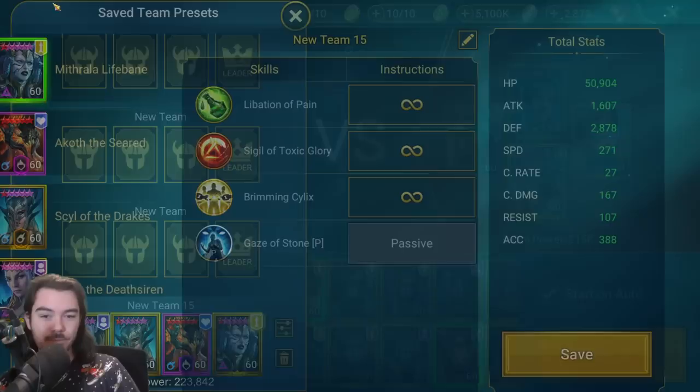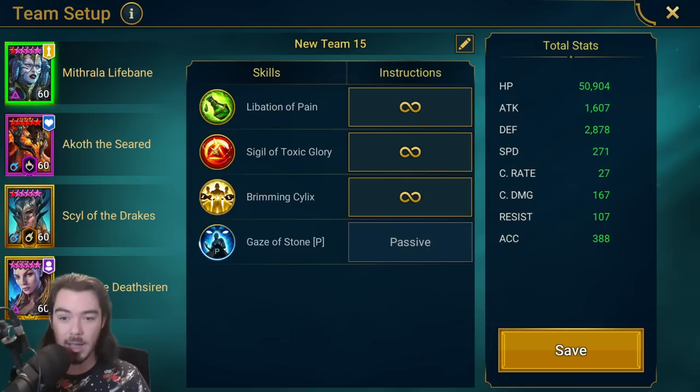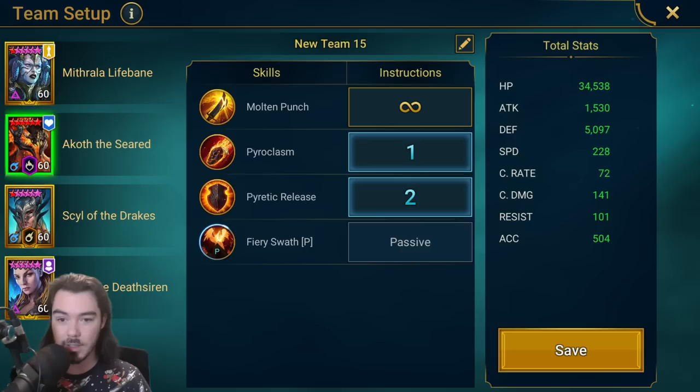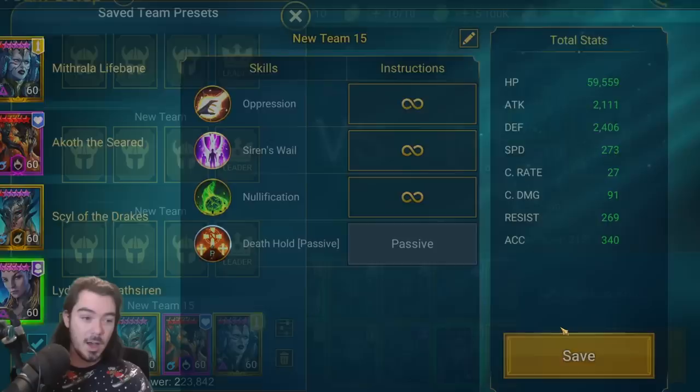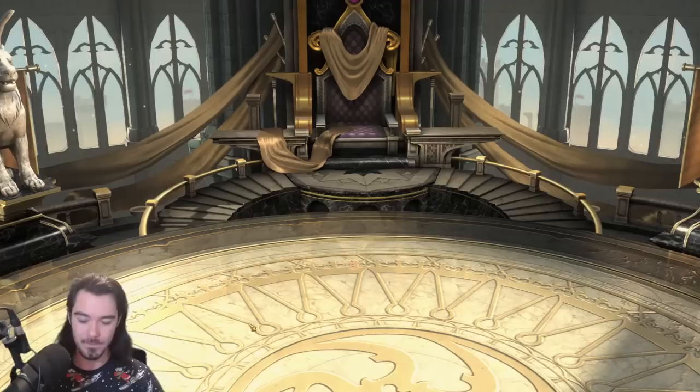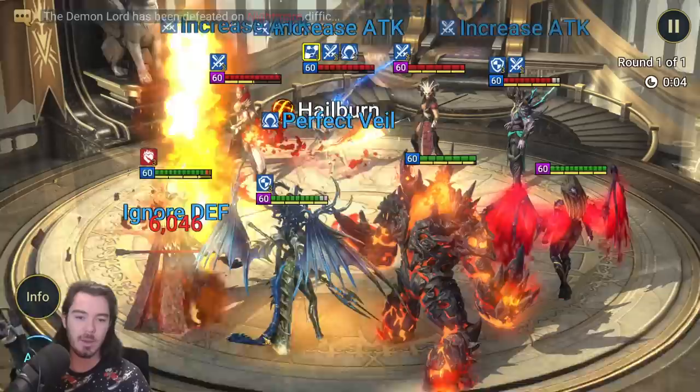Let's see in the Arena and just see what happens, because I'm really not sure what to expect to be honest. This is the team I threw together. We have a Mithrala who can come in and cleanse us and give us increased defense to boost Akoth's damage. The shielding and cleansing is going to help us stay alive and wear them down with poisons and hexes. I'm going to prioritize Akoth's A2 because his AI is not very smart. We still have the Drake's in there to heal and revive us, and Lydia to decrease defense, weaken, and start blocking revive attempts. Let's dive in on full auto and see how we do.